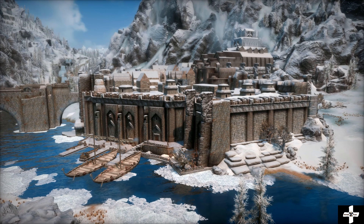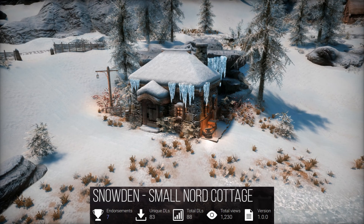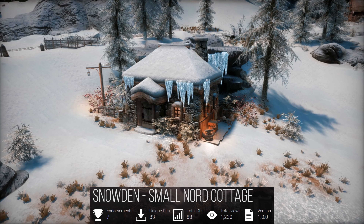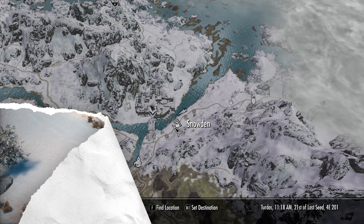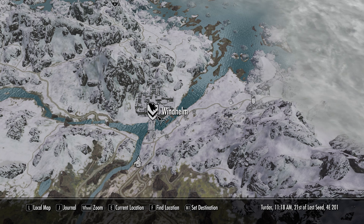Hello and welcome back to another episode of Skyrim Plus. Today we're featuring Snowden by Eleonora. Let's check out the map. Here we are at Snowden, near Brandymug Farm, Windhelm Stables, Windhelm, and here we are again at Snowden.